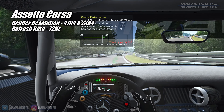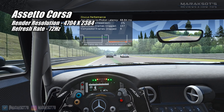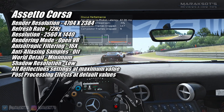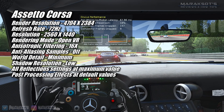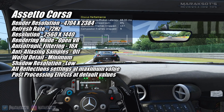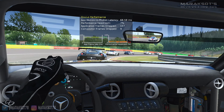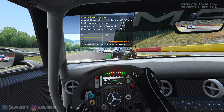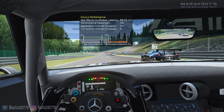Originally being a flat-screen game, Assetto Corsa has a lot of graphics options compared to most VR-only titles. Here's what I settled on: in-game resolution 2560 by 1440, rendering mode OpenVR, anisotropic filtering 16x, anti-aliasing samples off, world detail minimum, shadow resolution low. All reflection settings I set to maximum and post-processing effects at their defaults. At these settings, the 3060 Ti kept the frame rate above 72 FPS at all times, which is really important — things get choppy below that mark, which in VR does not make for a comfortable experience.